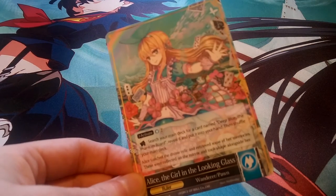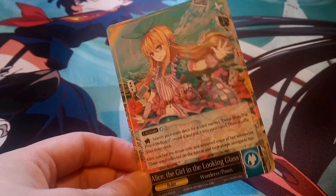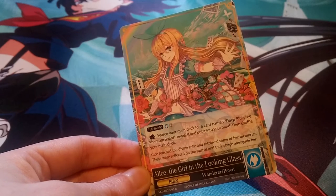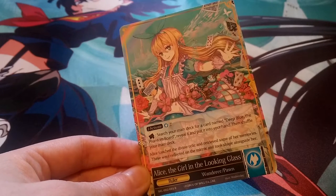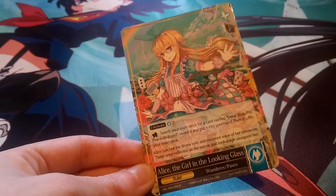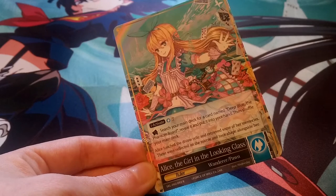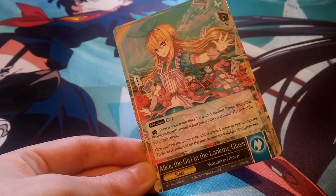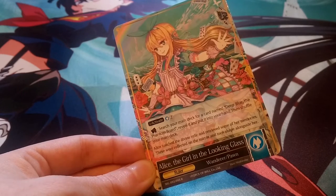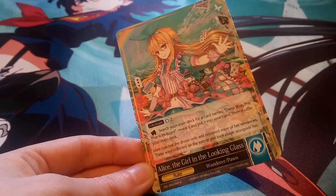Anyone who remembers Seven Kings of the Land booster box — this Alice has two different J-Ruler forms. She starts off as Alice the Girl on the Looking Glass, a water wanderer slash pawn. Her J-Activate is just one water and one void, which is pretty easy to flip. You can tap her to search your main deck for a card named Deep Blue the Phantom Board, reveal it, put it into your hand, then shuffle. Since it's a zero-cost regalia, you can easily put it into your field.